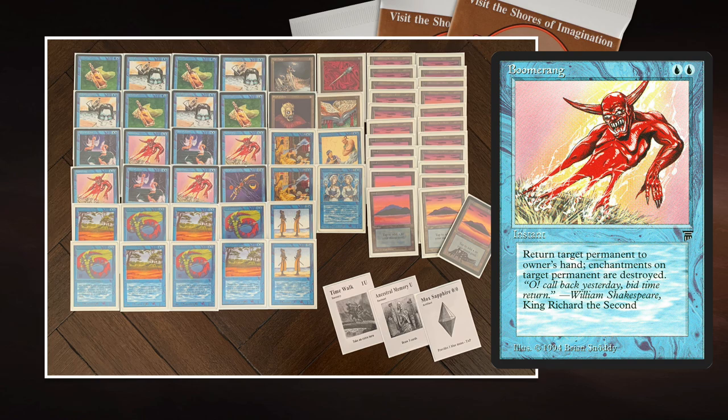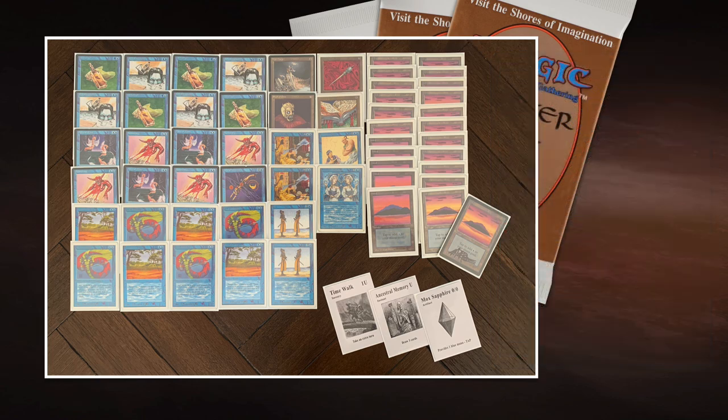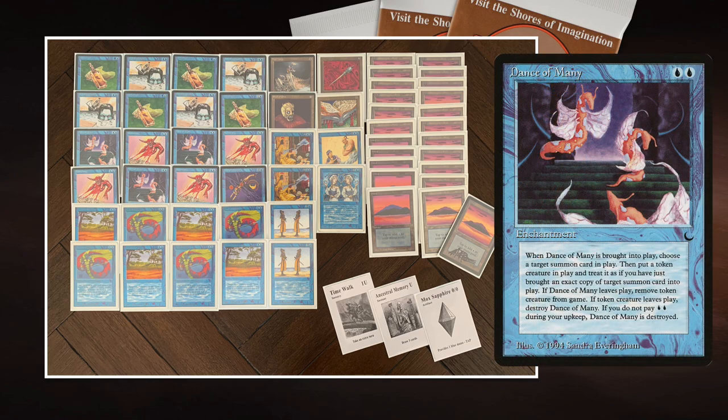The main reason Boomerang is in this deck is the synergy with Dance of Many. Dance of Many is an enchantment from The Dark, two blue to cast. When it comes into play, it targets a creature in play and makes a token copy — kind of like a clone. During your upkeep you have to pay two to keep it around. As soon as Dance of Many or the token is destroyed, both go away from the table.